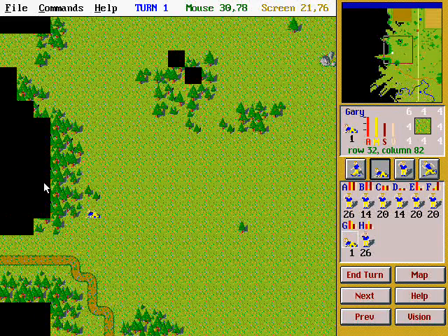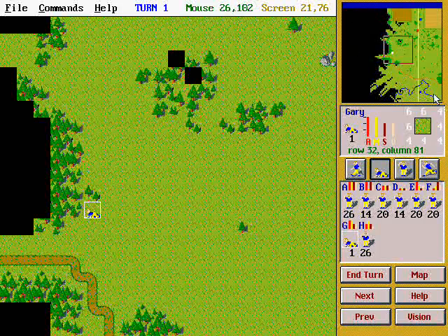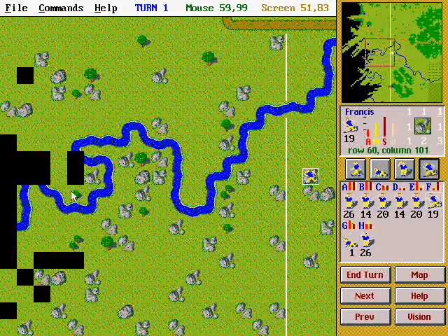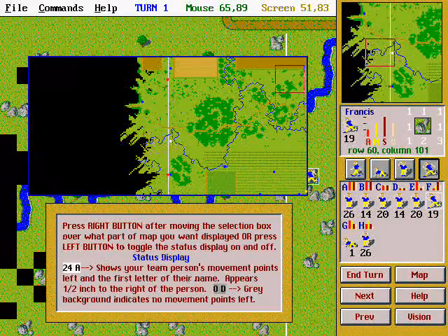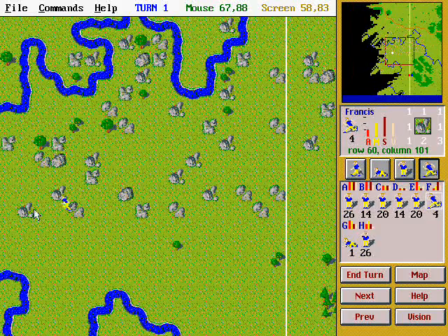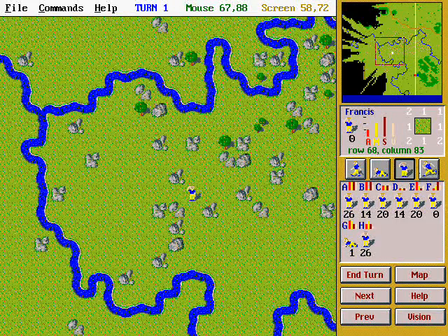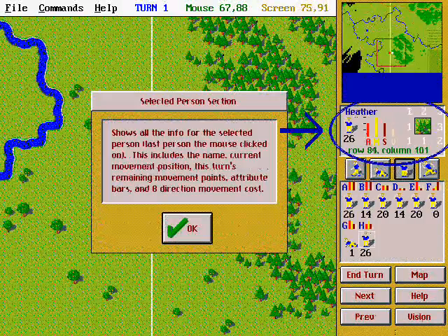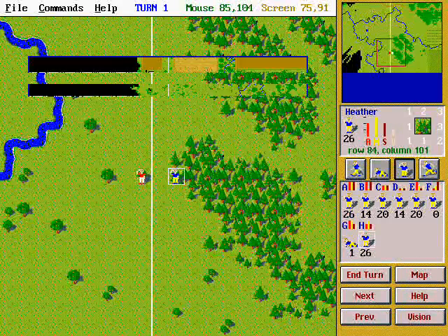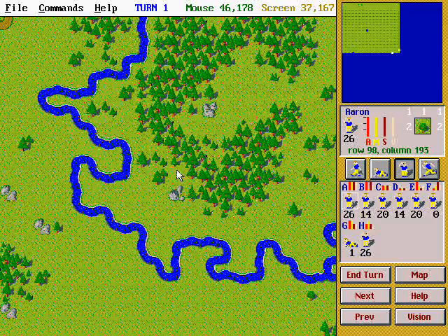I didn't quite make it to the forest, but that's fine. So we do this to all of our characters. Also, in the shareware version your flag does move around — so it's here in this one, but sometimes it can be in different locations. We get into the lookout phase so we can see more of the area, and for the sake of time I'm going to end my turn here.